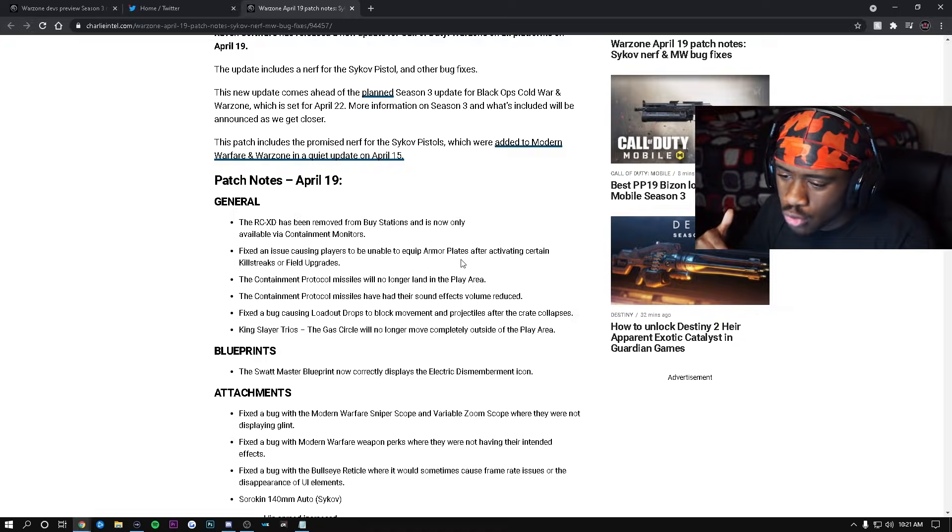They fixed the issue causing players to be unable to equip armor plates after activating certain killstreaks or field upgrades — huge W. The Kali protocol missiles will no longer land in the play area — huge W. The Kali protocol missiles have also had their sound effects volume reduced. I'm really happy about that because you could have 20 people in Superstore and you couldn't hear anything over that loud alert sound. Very annoying — glad they fixed it.